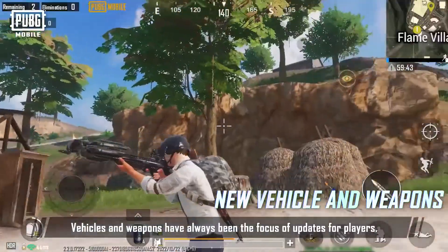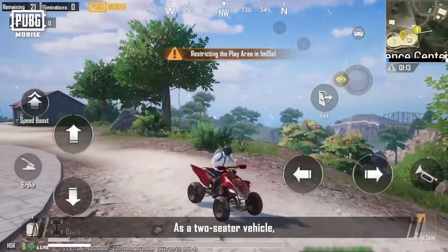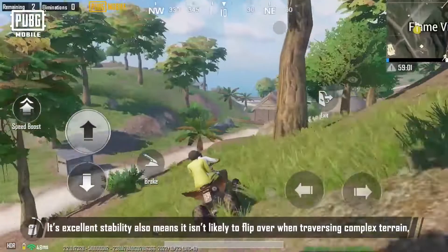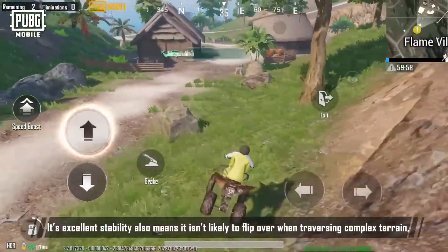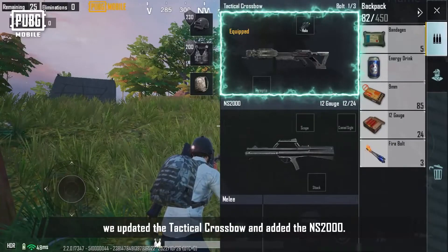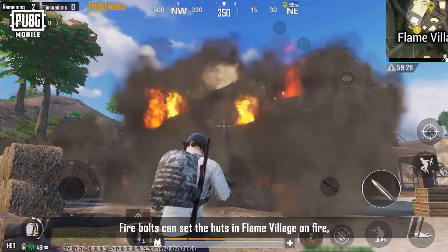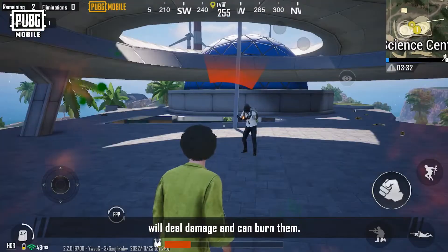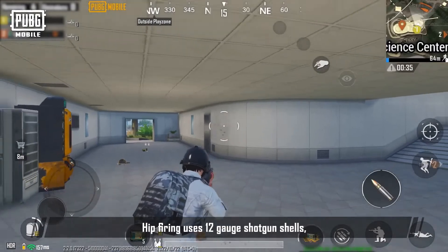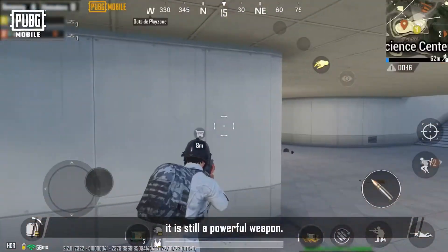Vehicles and weapons have always been the focus of updates. We've updated one new vehicle and two new weapons. The new vehicle is the Quad — a two-seater that is light and flexible, great at going uphill, and perfect for Noosa's undulating terrain. Its excellent stability means it isn't likely to flip over on complex terrain. For weapons, we updated the tactical crossbow and added the NS-2000. Fire bolts can set Flame Village on fire and burn enemies directly. The NS-2000 uses 12-gauge shotgun shells for hip firing and slugs when aiming down sights, making it powerful in both melee and mid-range combat.